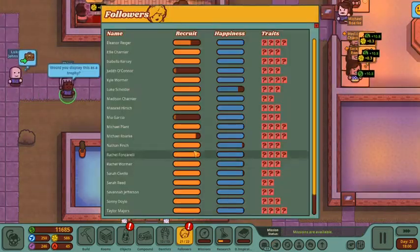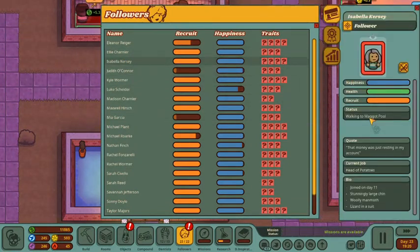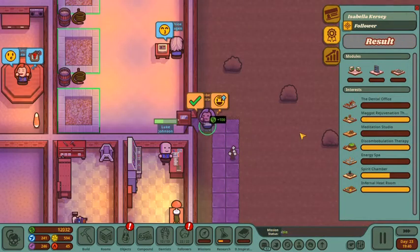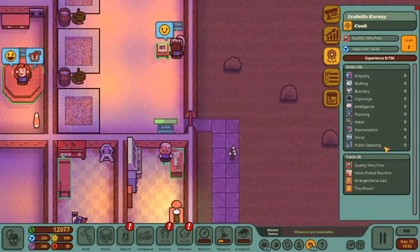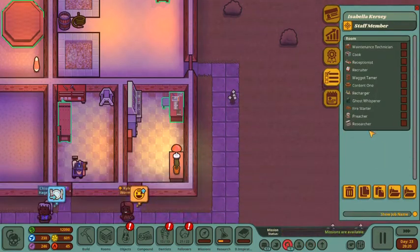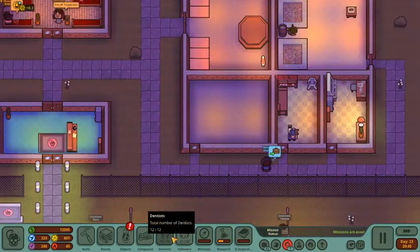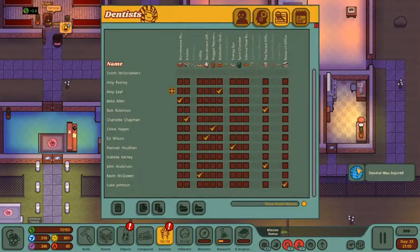Let's go ahead and select one more person. Isabelle Kersey, you look like a fine candidate to join the Fellowship of Friendly Floss — let's go ahead and recruit you. You have joined as well. You're okay across the board, no negatives — I'll take that. You can just float around and fill in where needed. So now we have our maximum number of dentists — 12 dentists and of course Tooth McScrubbers.